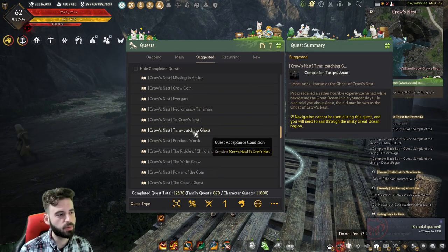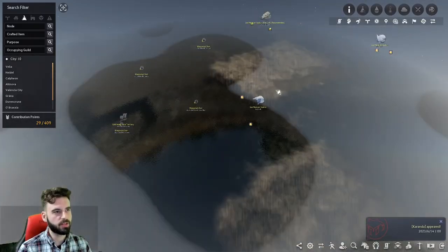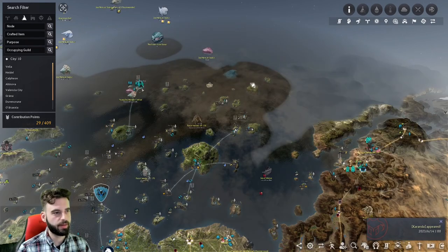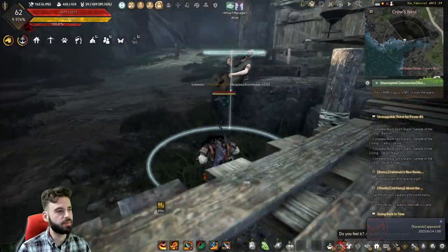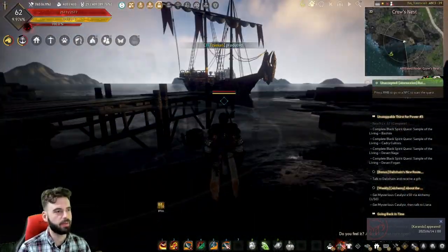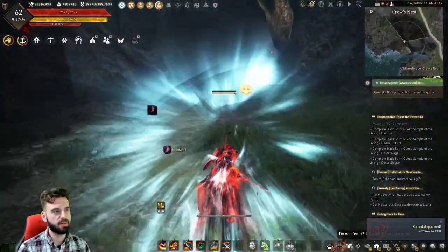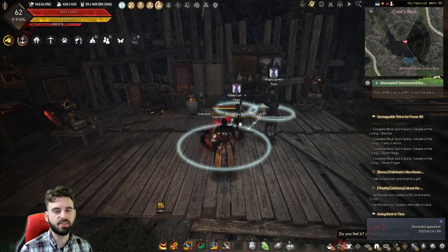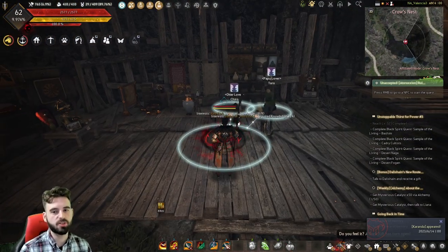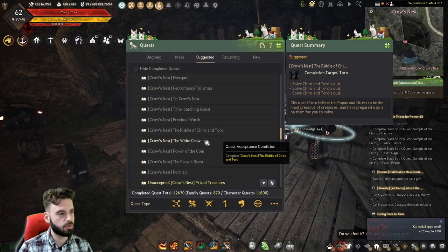The first difficult quest is 'Time Catching Ghost,' where you need to sail out to Crow's Nest. Crow's Nest is this tiny little island out in the ocean — the one highlighted blue on the map. There you'll need to meet the NPC Annex, who is right at the wharf where you can dock your boat. After talking with Annex, the next quest takes you further into the main area to the NPC Kuro. This NPC is going to ask you a couple of questions, and the answers are: 'The Papu have more barters,' 'Merindora,' and 'a Kroniak prince who lost his memory.' That completes the riddle of Kuro and Toro.